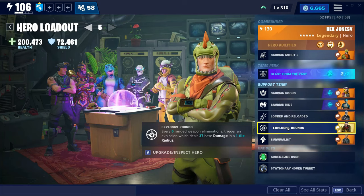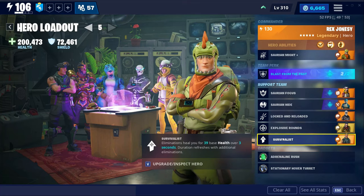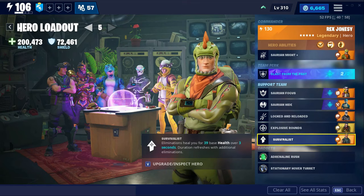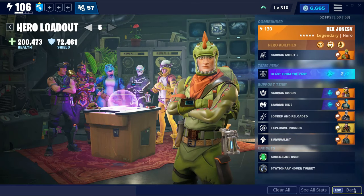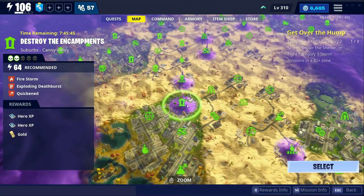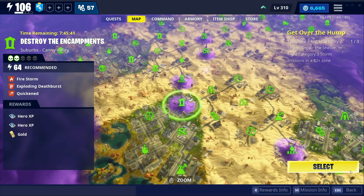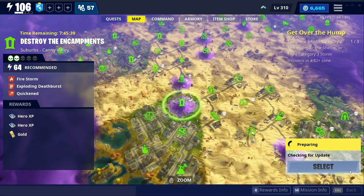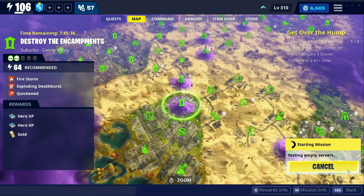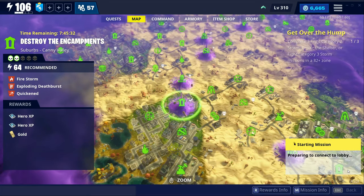There's some base damage with every six eliminations for a one-tile radius. I'm gonna use Survivalist to maintain the Blast from the Past perk so we keep dealing more damage. For testing, I'm just gonna use the 64 zone and a Destroy the Encampment mission to test out the potential of this weapon.